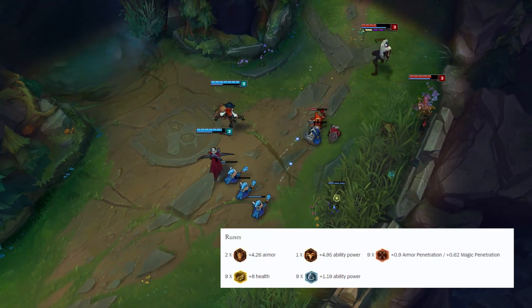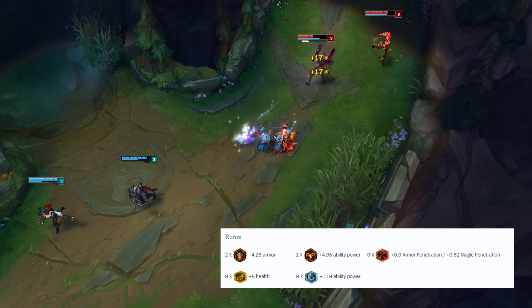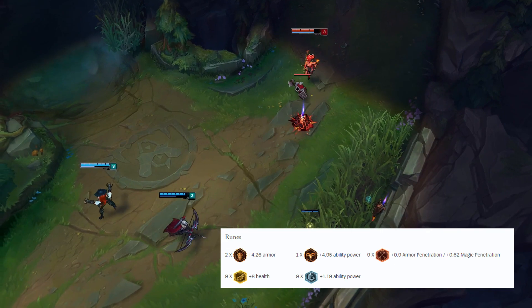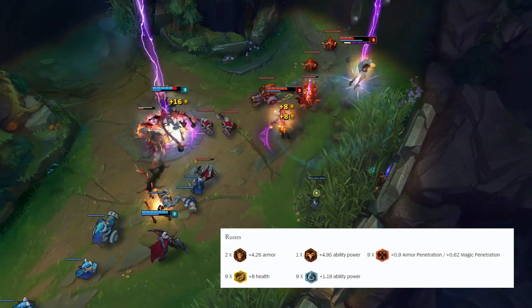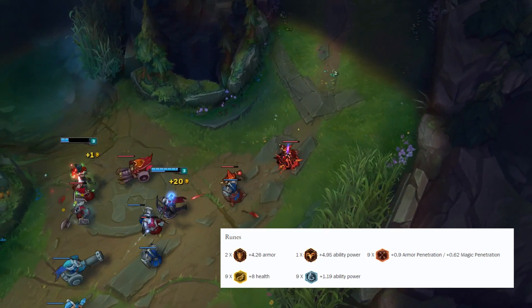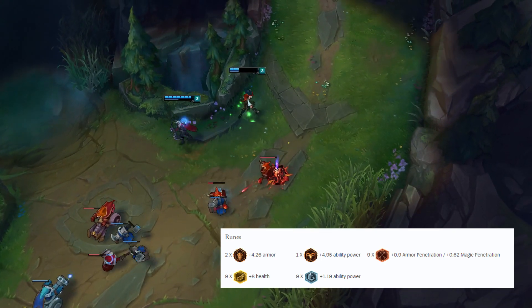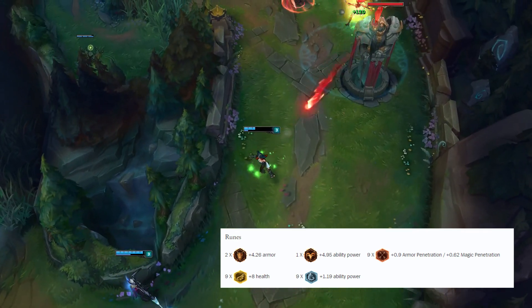So for runes: hybrid pen reds with armor and magic pen together, health yellows and AP blues, two armor quints and one AP quint. Why hybrid pen marks? Most of Misfortune's damage is actually hybrid. You're going to use the AP damage early from Make It Rain and slowly move into AD with your ultimate later. This covers both bases. If you just got magic pen, you do more in the lane phase but less later. Just armor pen, you wouldn't do as much in the lane phase but more later. So it's kind of a mix in the middle.